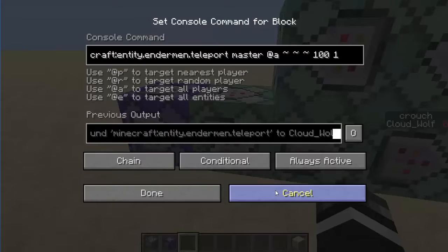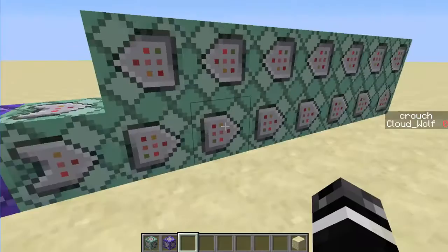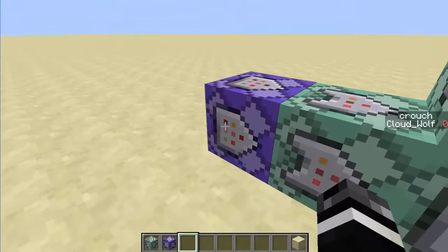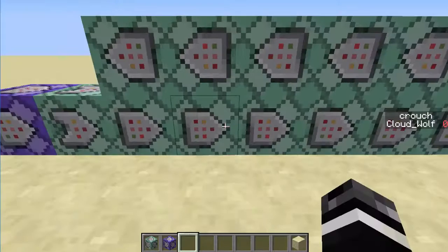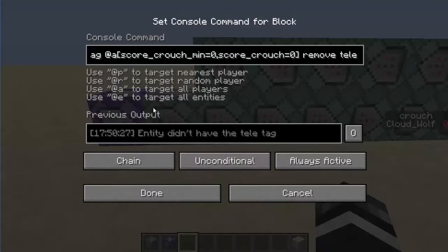These two commands are here at the beginning of the chain. That way these entities aren't dead by the time it gets to them. I know why they need to be before it removes the Tele tag, which is going to be right here — this is going to remove the Tele tag. So if you're uncrouching, it's going to remove the Tele tag. This is important that it's before the whole thing, so that it removes the Tele tag only if you're uncrouching.